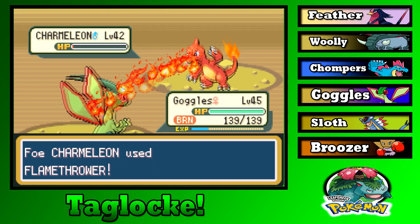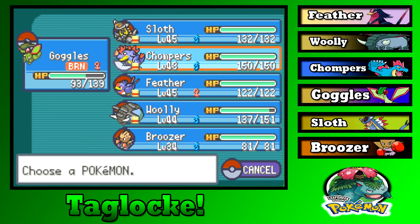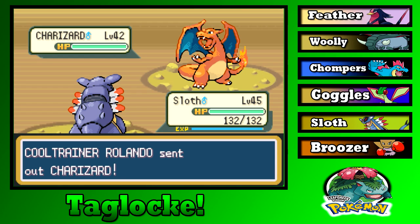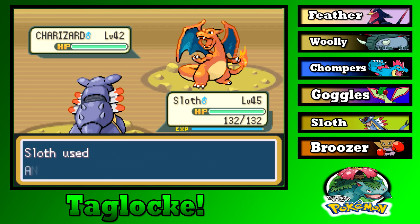Enough — you're dead. Goggles gets nice experience. Charizard uses Smokescreen for no reason. Ancient Power — one shot! Not bad, good job Sloth. Level 46 — there we go. Fury Cutter is not better than Slash, no thanks. But we're almost running low on potions with all these trainers.